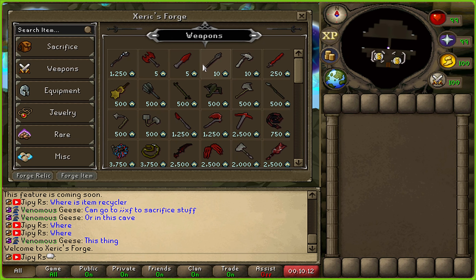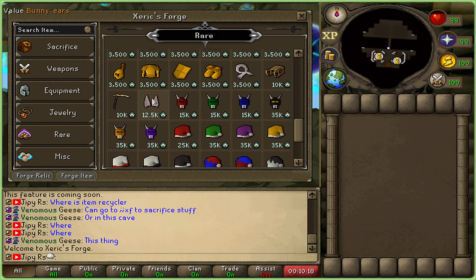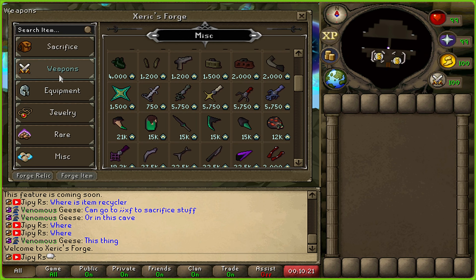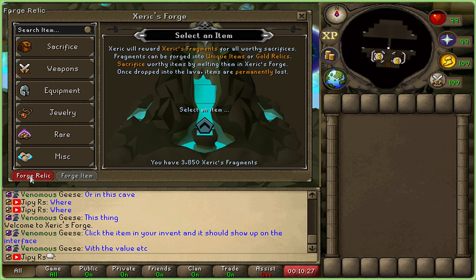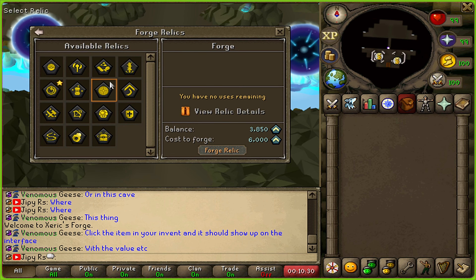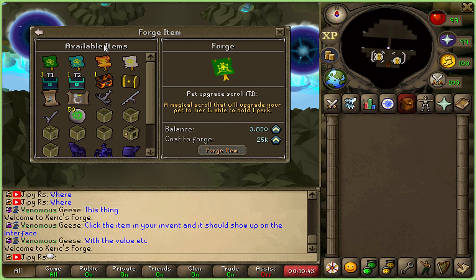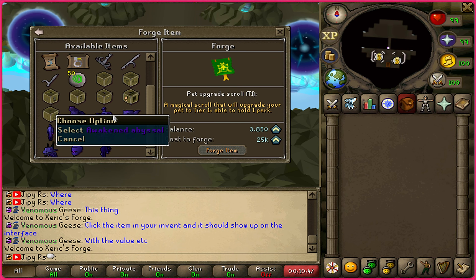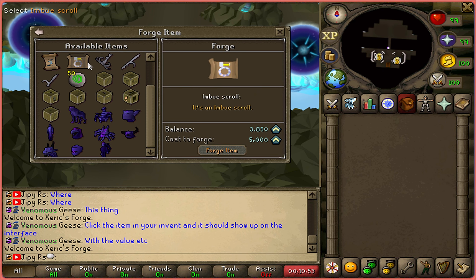Another huge unique feature is the Xerix forge — you can sacrifice different weapons, equipment, jewelry, and different items, and you can see the rates built onto this interface. They did a great job with this interface and I've never seen anything quite like this before. I love how it's its own zone with different forge relics and just the map zone in general. Everything about this piece of content looks great. Additionally, the forge item interface allows you to build different pets and items and different equipment sets, with all the information on the right side.